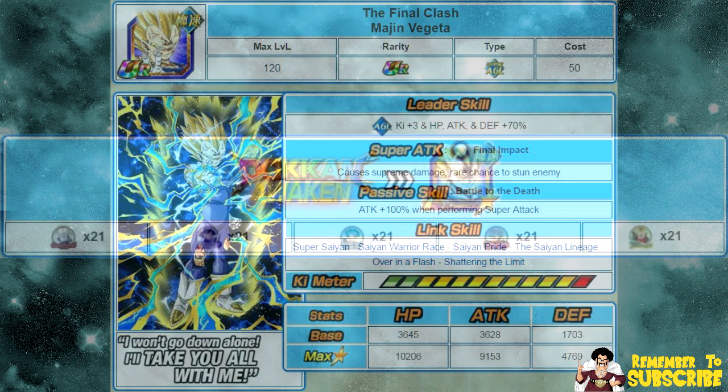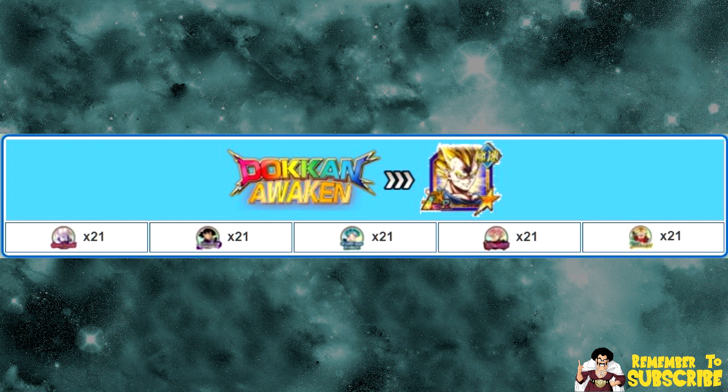This one requires 21 medals from each of the following events: the Shadow Dragons of Despair event, which is the Omega Shenron event; the Darkness Shrouding the Future, which is the Goku Black event; Blazing Blue Fusion, which is the Vegito Blue event; Miracle Sword of Light, which is the Rage Trunks event; and last but not least, Beautiful Rose Colored Terror, which is the Super Saiyan Rose event. 21 medals of each means you have to run each event 3 times on the hardest difficulty available in order to get 7 drops per run, and that will allow you to Dokkan Awaken him into his final form.